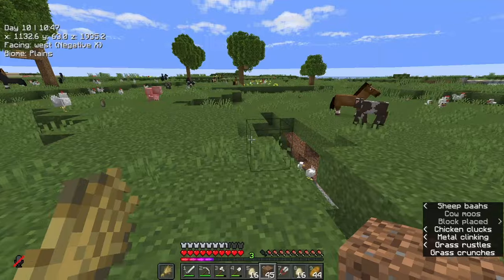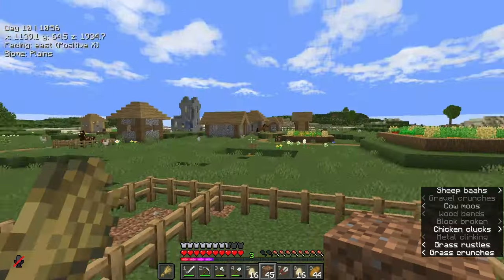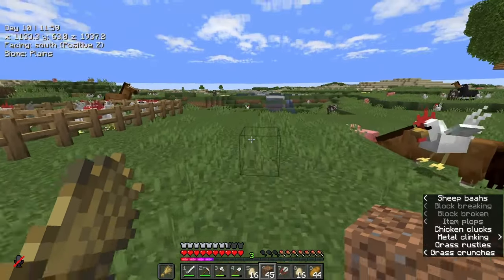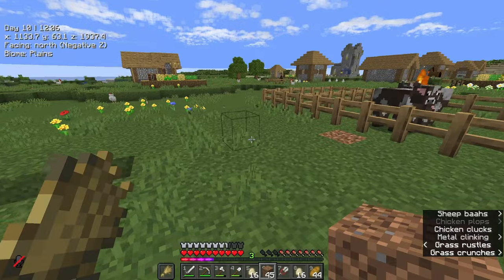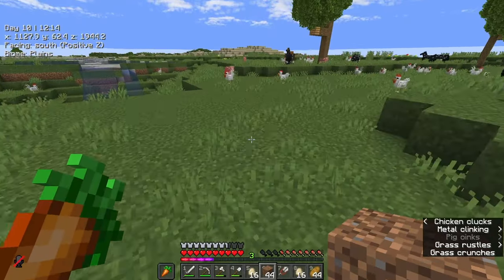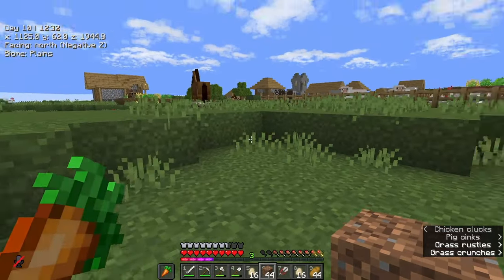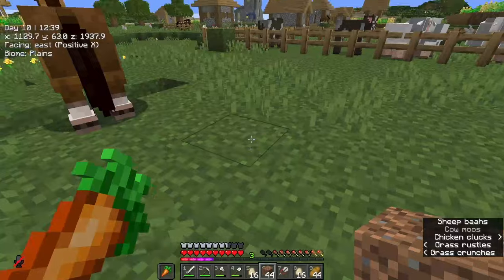Now onto the cows. Again, you need a minimum of two — the more you get, the quicker you can breed them up. We have two cows in here. Jump out, clear the dirt block, and now it's time for the piggies. How do we get piggies? Obviously this one's not attracted to wheat at all. We need some carrots — again, a minimum of two pigs. Two is fairly easy to get together and into a pen to breed up. If you've set up your farms like we have, breeding this lot up is going to be a piece of cake.